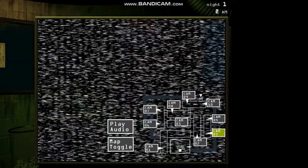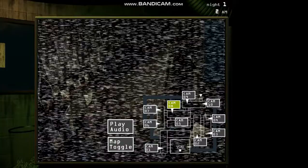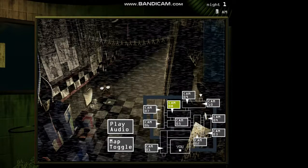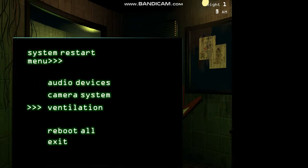For now just get comfortable with the new setup. You can check the security cameras over to your right with the click of that blue button. You can toggle between the hall cams and the mid cams. Then over to your far left, you can flip up your maintenance panel — use this to reboot any systems that may go offline.